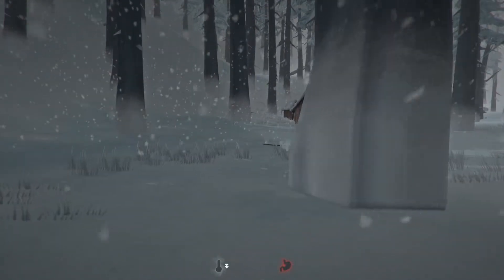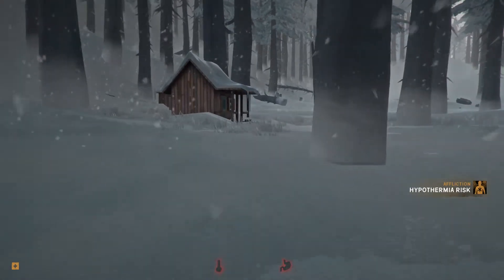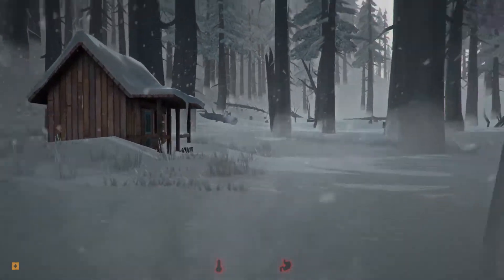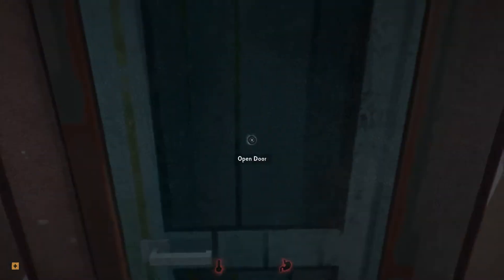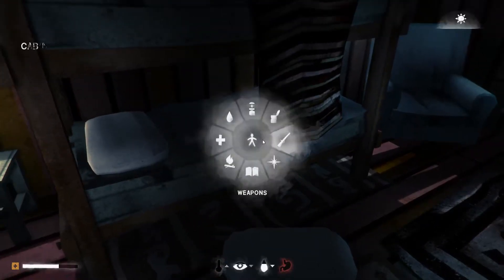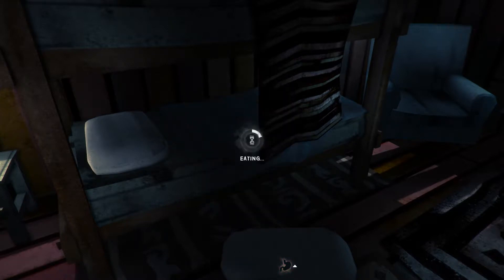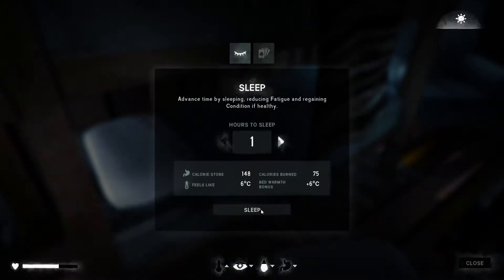We've got hypothermia risk - that's fine, we're not very far away from the hut. We can get away with it when we're not that far away. So we're in - let's warm ourselves back up a little bit. We've got cattails, that'll keep us going for now. Let's just jump in for an hour - that'll sort out our hypothermia risk and bring our condition back up a little bit.